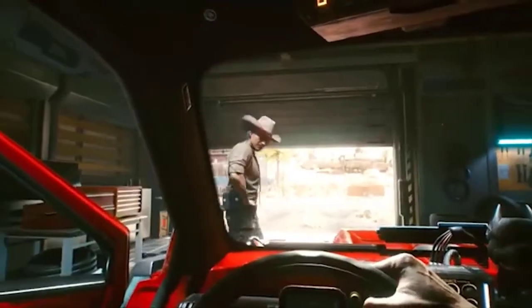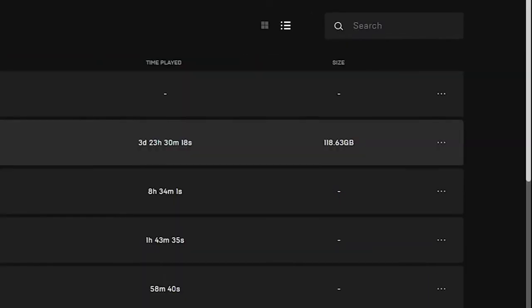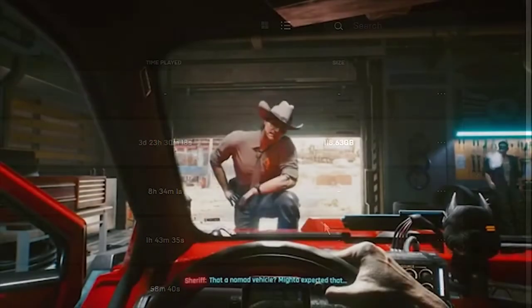If you play Cyberpunk 2077 on Epic Games, open the Epic Games Launcher in the Library section. Find and select Cyberpunk 2077 and click on the three dots. Click Verify in the drop-down list. Wait for the process to complete — it may take a few minutes to verify all the files.